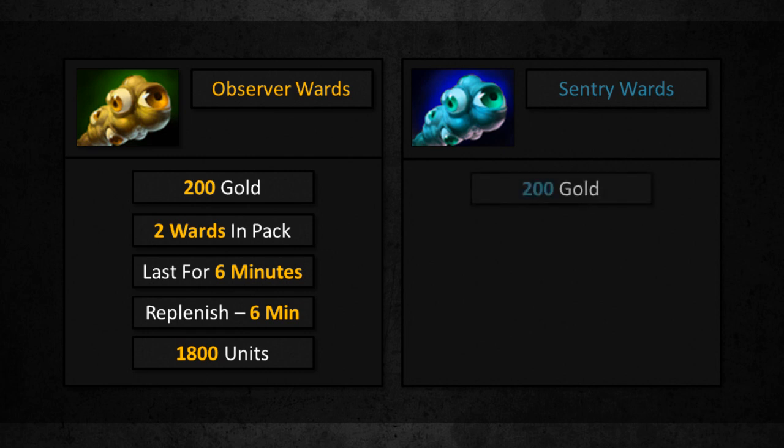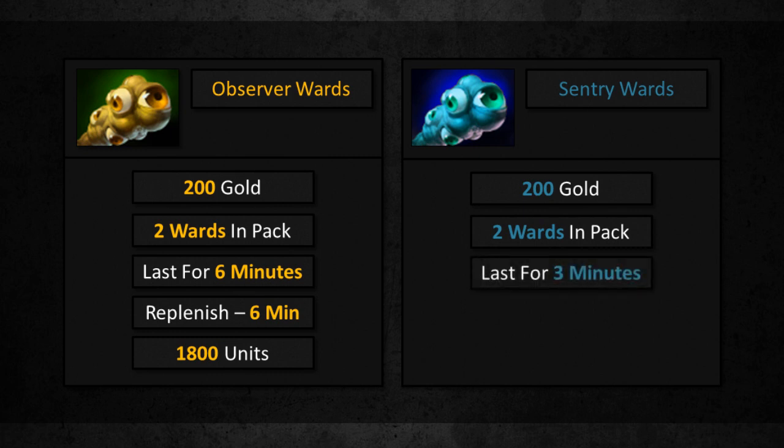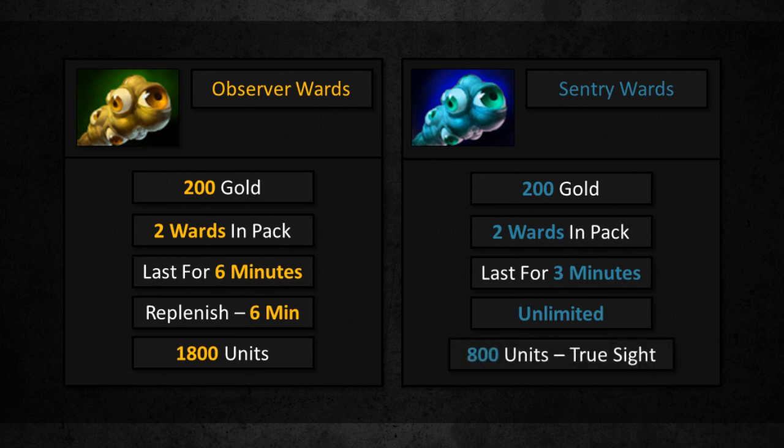Sentry wards also cost 200 gold. You will also get 2 wards in one pack, but will have an unlimited supply of them. They last for 3 minutes and are not bought for vision, but for 800 units of true sight. They can spot invisible heroes and are usually used to counter-ward, as mentioned previously in this guide.